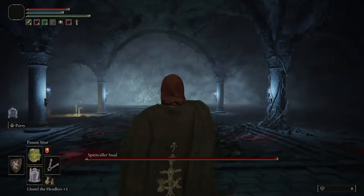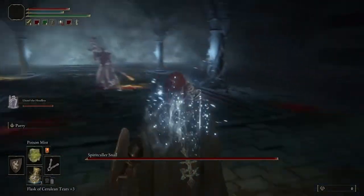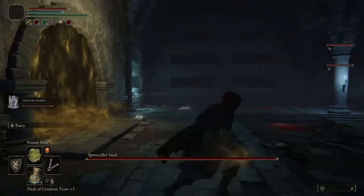As soon as you enter into the Fog Gate you want to go ahead and get your summon out, because your summon is going to be basically attacking or fighting the snail's summon.